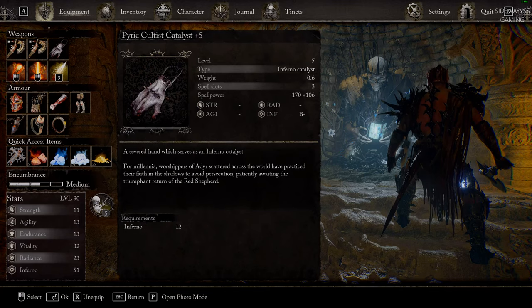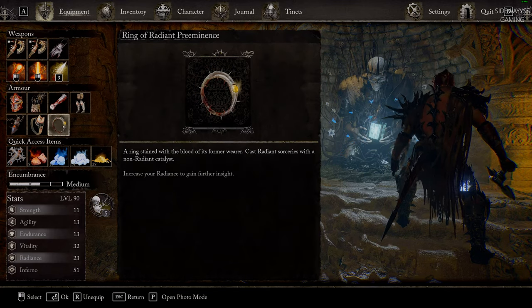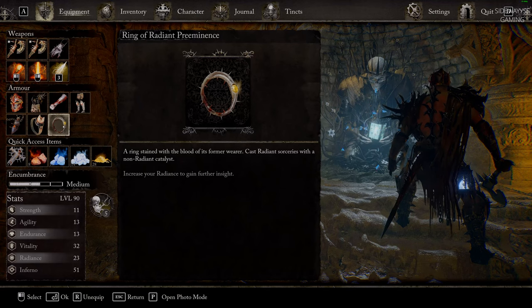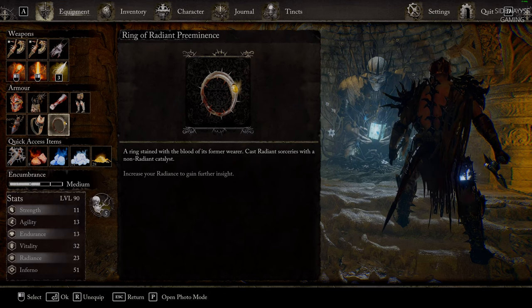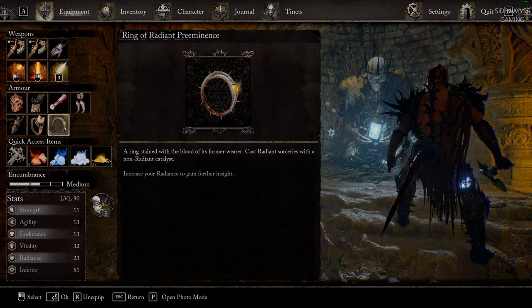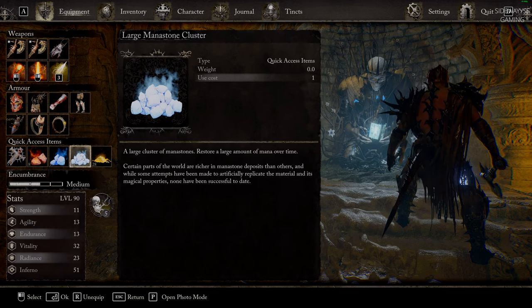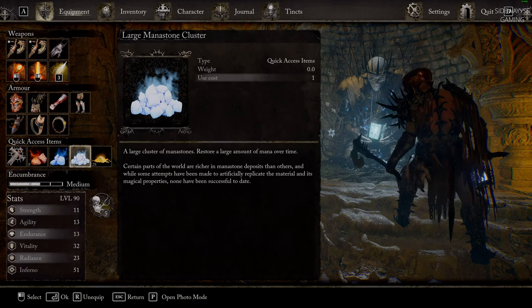I was also using this ring — the Radiant Preminescence. Sorry if I'm saying that wrong, my actual language is African so if I buttered that word I'm sorry. And also you need a lot of resources — you need mana stones, a lot of them, because you're gonna need to refill your mana when you are fighting this boss.